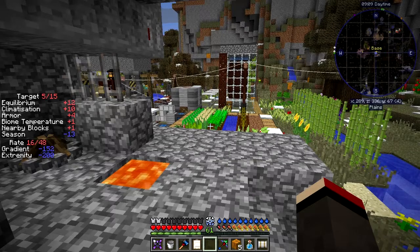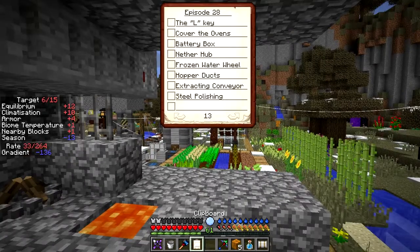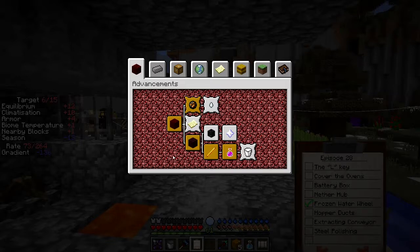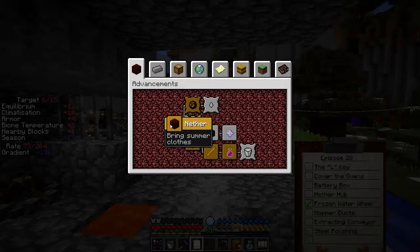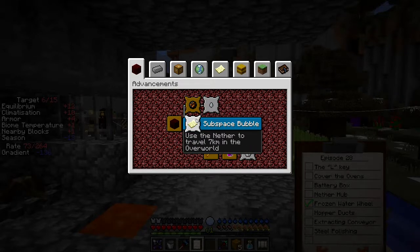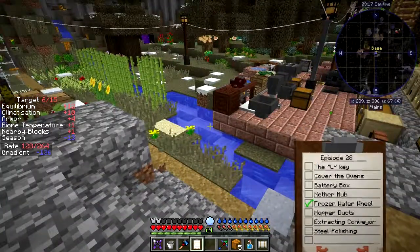If we stand here for a few seconds we should get warm again. Let's have a look at my to-do list for today. A frozen water wheel - let's look at that one. Extracting conveyor - I know what I want to do. The L key - something I discovered by mistyping. I pressed L and you basically get advancements, which are sort of like quests. We've done 'Return to Sender.' There's also 'Gas Uneasy Allowance' - rescue a ghast from the Nether, bring it safely to the overworld, then kill it. And 'Subspace Bubble' - use the Nether to travel 7 kilometres in the overworld. I'm actually in the process of doing that - I've got another hub. Let's go and have a look at that.